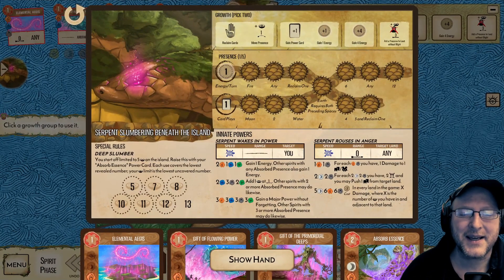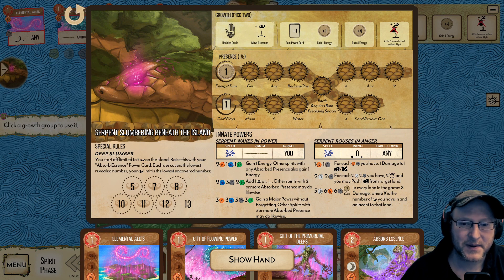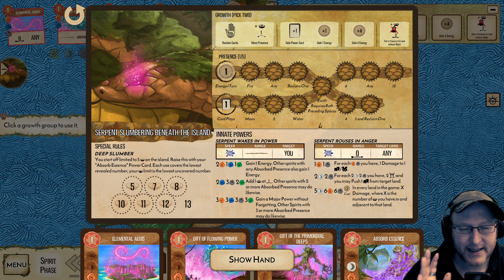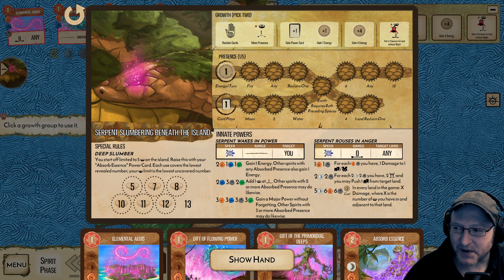Hello and welcome. I'm Peasant and today we're going to be doing an over-explained run for Serpent Slumbering Beneath the Island. This is a funky spirit. I'm not an expert at this spirit — it's incredibly powerful in the right hands. These are not the most expert snake hands, but these are slightly snake hands. I can do okay with them, but there's nuance here that you might well miss out on.